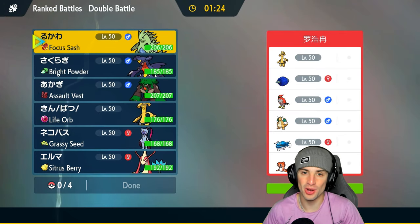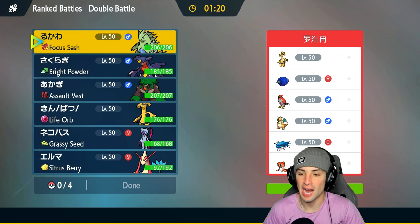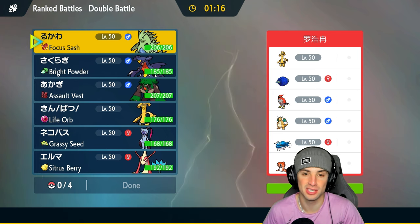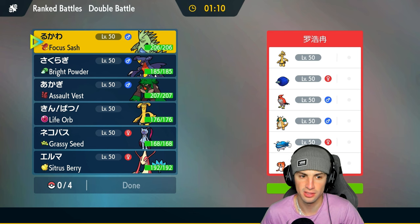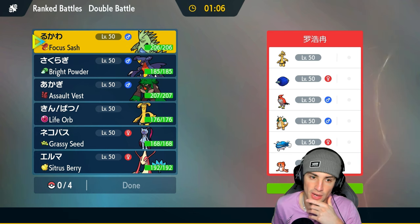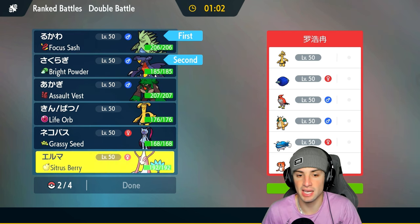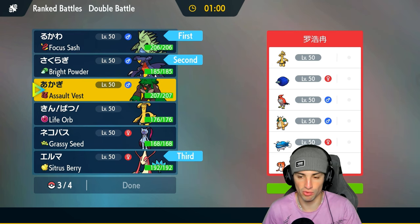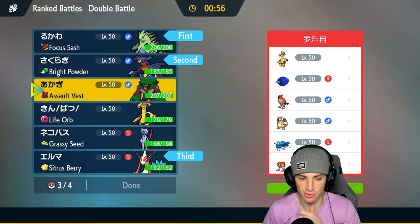It's so funny — we were talking about Dondozo in team preview and we're facing them in match number one. I want to bring Milotic into today's matchup. They have no weather control, so Tyranitar and Garchomp could be pretty solid here as a lead while they set up Dondozo. I like that lead — I'm going to bring Milotic in the back end and Rillaboom as well.